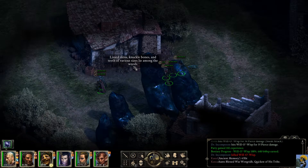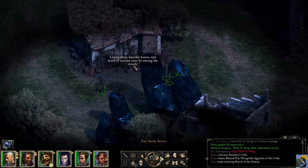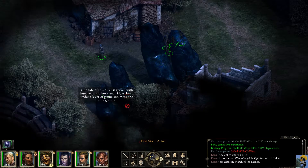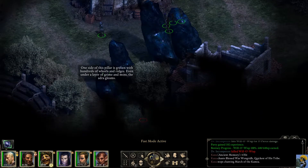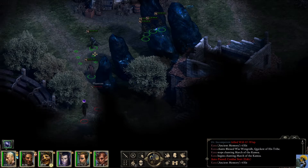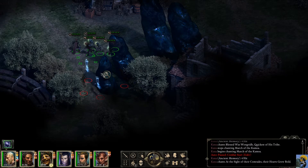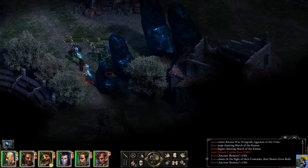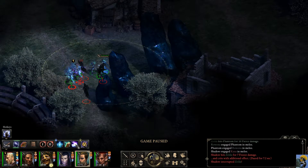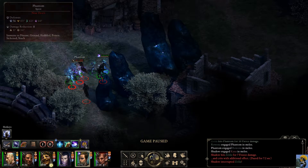Lizard skins, knuckle bones, and teeth of various sizes lie among the weeds. One side of this pillar is graven with hundreds of whorls and ridges — even under a layer of grime and moss, the Adra gleams. There's a bunch of Adra shooting through this hangout. We've got some more baddies here, so let's start getting feisty with them.